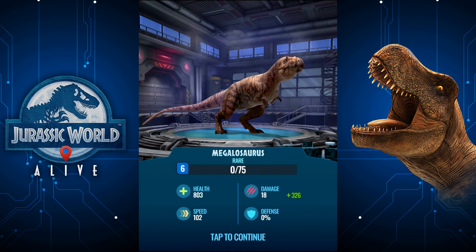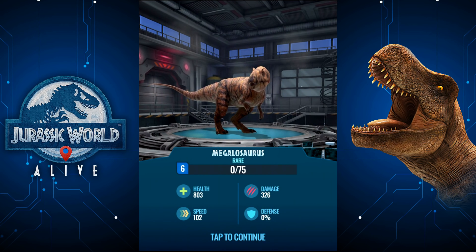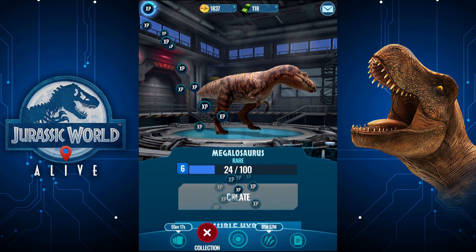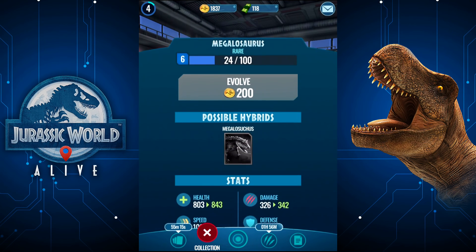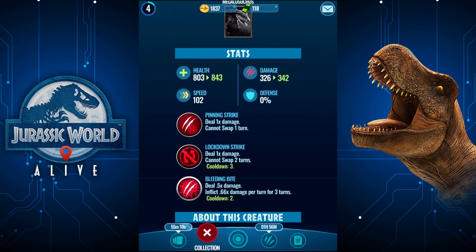Kind of awesome looking, I think you guys will agree. That's a good looking little dinosaur right there — I'm actually really impressed. Let's have a look at some stats. Megalosuchus. 800 health, 326 damage.